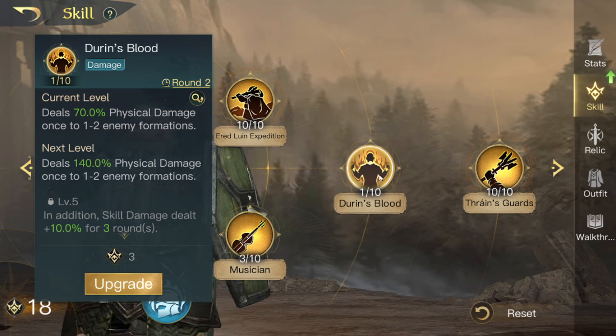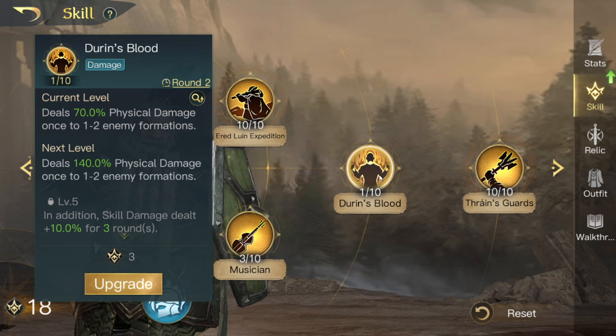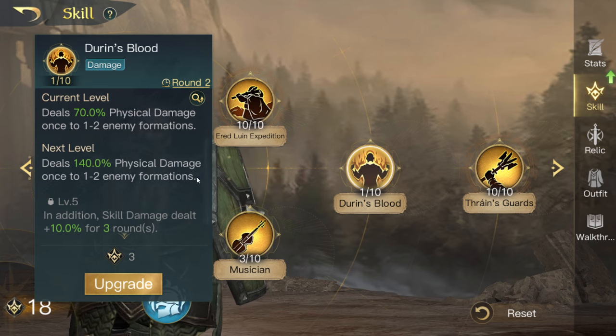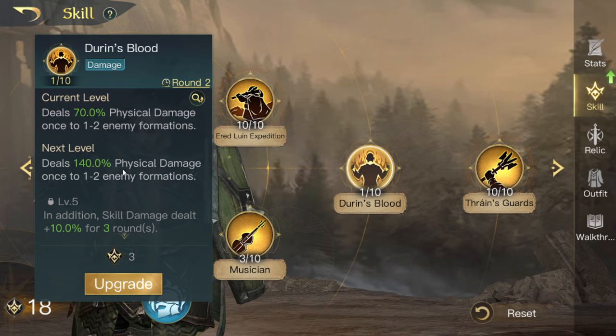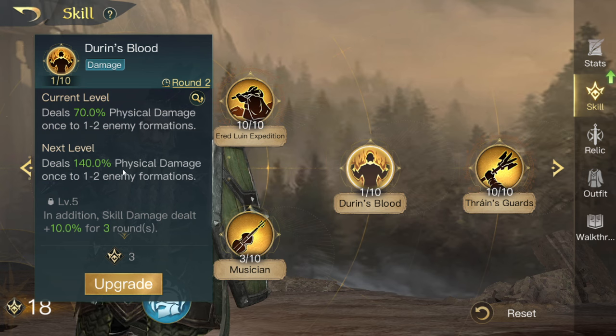This is the skill that doesn't really line up with any part of the kit. You could build him around it — it kind of worked a little bit better before when his R5 scaled off commander defence, and you could at least use something like a Hammer of Moria to make it palatable. Now with the way he works you're probably just going to build excessive command and make him tank. I'm inclined to run one point in here just to try and clear a little bit of White Council early on.